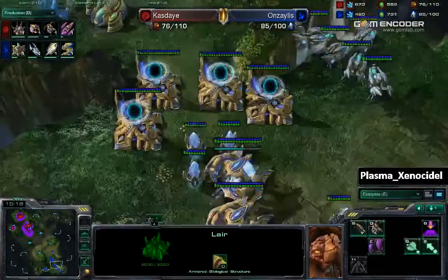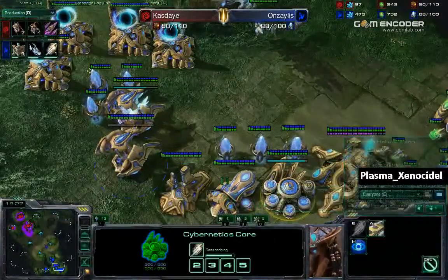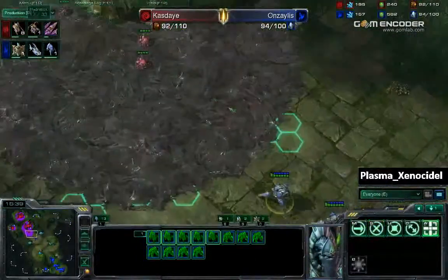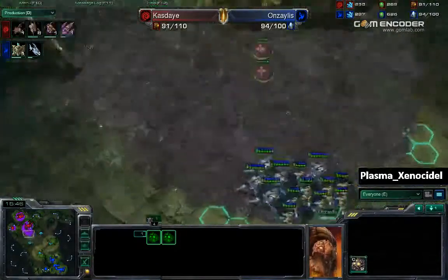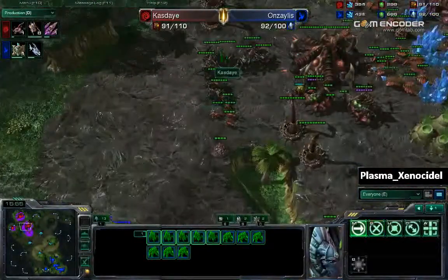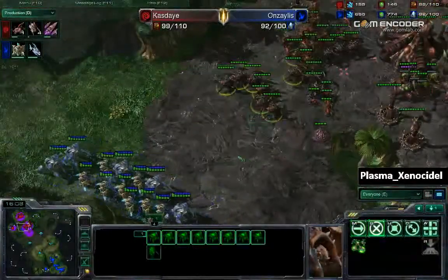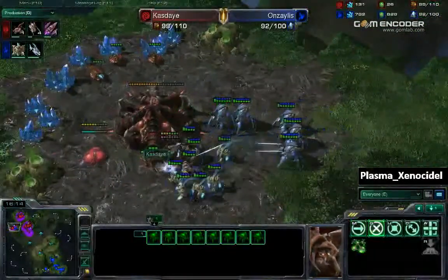He does not see any stargate or anything suspicious like that. There are now five void rays on the field, six coming out right here. Air attacks level 1 almost finishing. No ground upgrades yet. He does have Charge from the Twilight Council. Anzalus is going to be moving out with his stalker-zealot army. Kaste does see this because he is on the creep. Going to be attacking this third base right now. Still not moving. Not paying attention at all. Needs to focus down this hatchery.